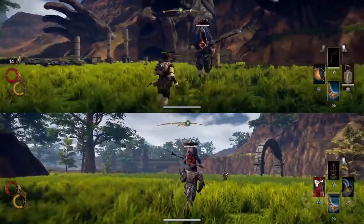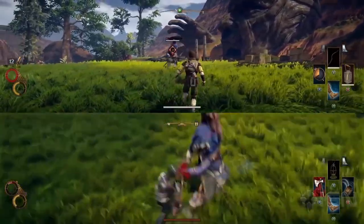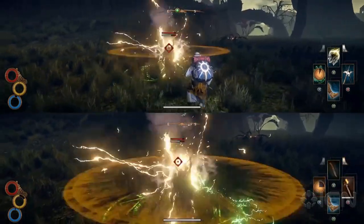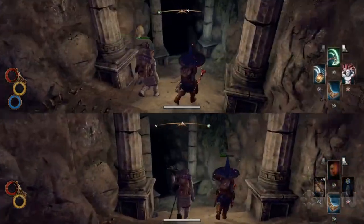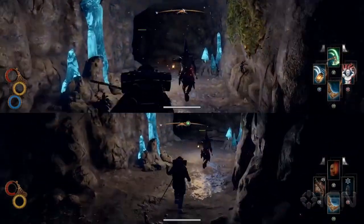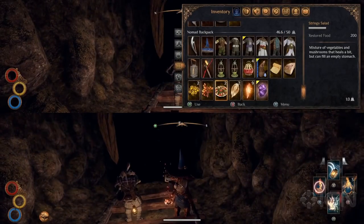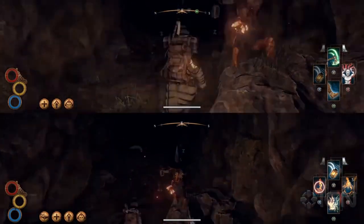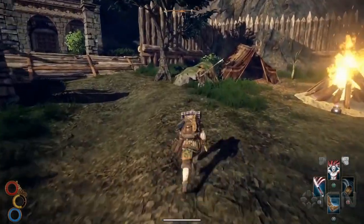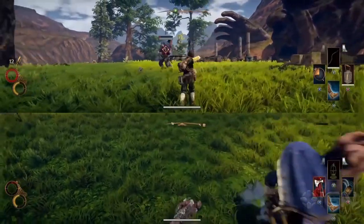Outward's survival elements, intricate magic system, and the weight given to choices make it a unique and challenging RPG that balances triumph and failure in a meaningful way. The game is filled with stories of failure, from encountering unexpected enemies to losing important items. Setbacks can be time-consuming, such as retracing steps across vast regions or dealing with glitches. However, these difficulties add depth and meaning to the character's journey, making victories all the more rewarding. Outward's magic system stands out by requiring careful preparation and sacrificing physical health, adding complexity and making spells feel powerful. Despite its rough edges, Outward's emphasis on meaningful choices, immersive gameplay, and the co-op multiplayer option make it a captivating and unconventional RPG experience.